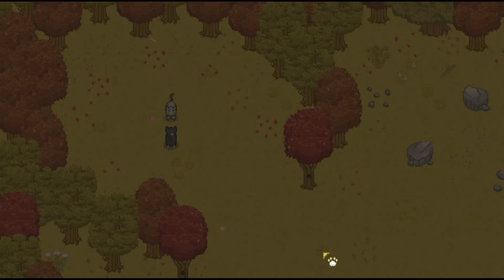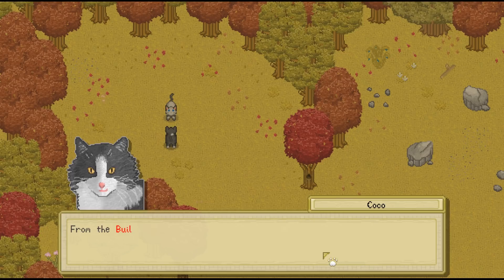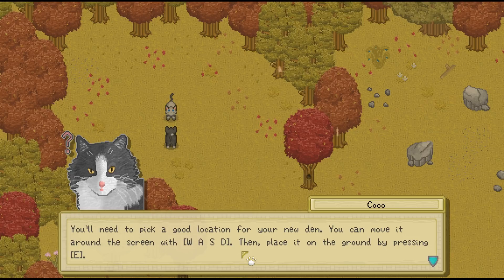Okay, so this is it. 'It looks like you found a great plot of land to start your fresh new colony on. You're going to need a den to live in. Let me introduce you to the build menu.' This is all new! 'From the build menu, you can place new structures, remove old ones, and customize the look of your colony. First things first, you'll need to select your den on the build menu by pressing shift and selecting player's den from the list of options. You'll need to pick a good location for your new den. You can move it around the screen with WASD and then place it on the ground by pressing E. You can also change the style of your structures with Space. There are lots more styles out there to purchase so you can make your colony your own.'